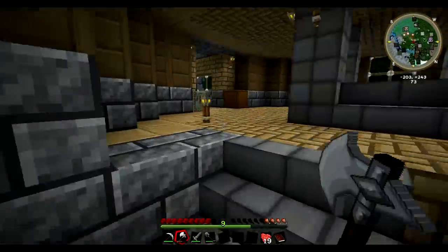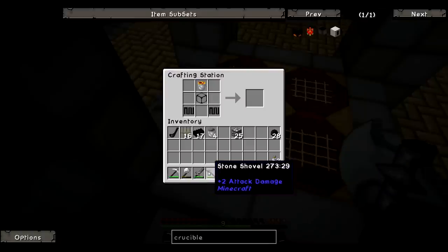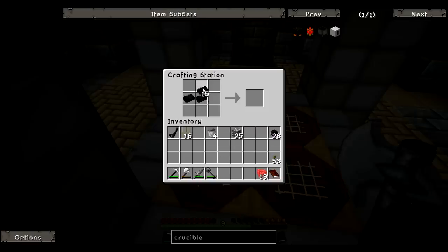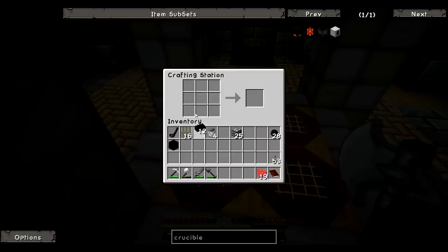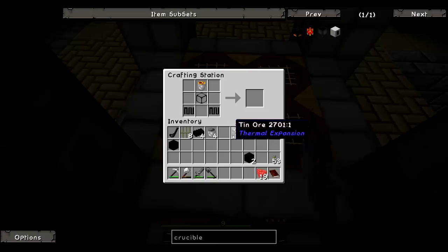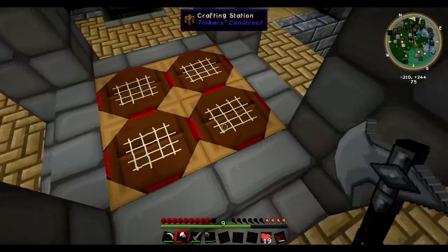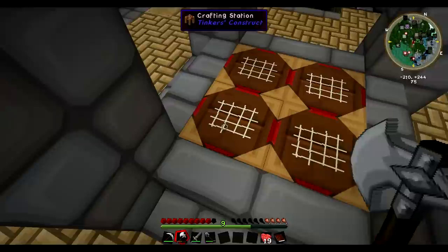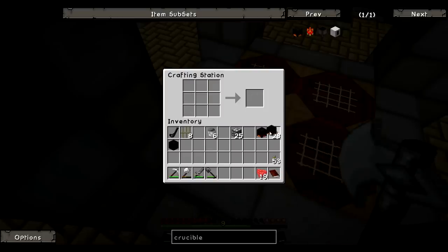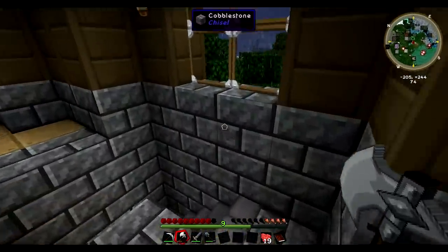We've got seventeen burnt bricks now, so we can start making the final pieces of our crucible. Let's just get the ingot caster out of the way because we're going to need that. Then we need two of these construction blocks. The rest is just a couple of burnt bricks like that. Voila — two crucible furnaces! We've got everything we need now, so let's try them out.